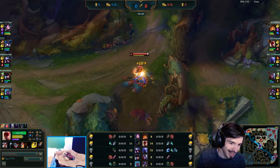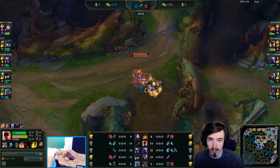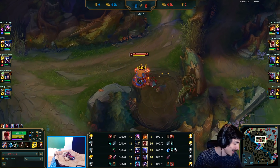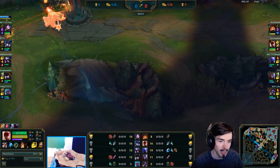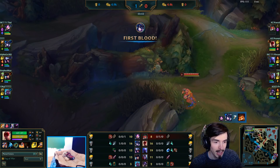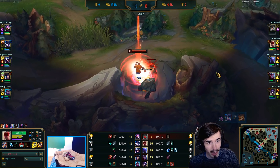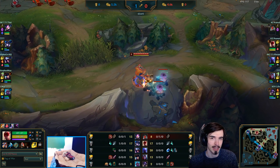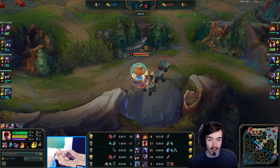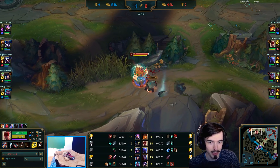First thing is the first clear here. You might think your default clear on Lee Sin is to do buff, wolves, buff, and then go and gank — which can certainly work. The only issue with doing that is what Sedge Monty's done here: you do fall behind in farm a little bit if your gank doesn't work out, and then you're a bit screwed. But Lee Sin is very good at clearing the jungle, so like we've seen with Peanut, he's just going to do pretty much a full clear.